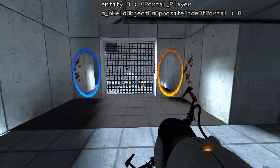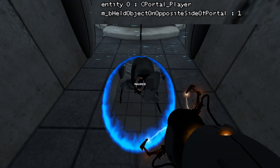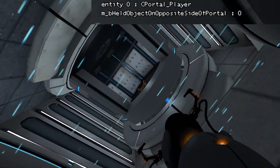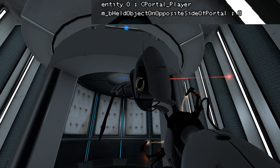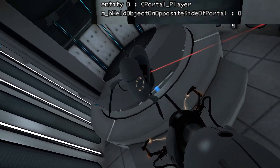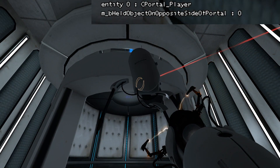I just want it to be clear for the more complicated stuff. So that is what's happening here — it's on the other side, but when I go through this portal, that's when it goes back to zero. It's already gone through the portal — I'm just going through the portal. It's kind of interesting that I'm going through a different portal and then it's fine with that.